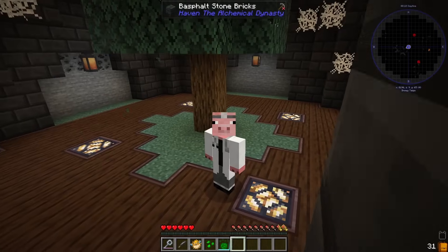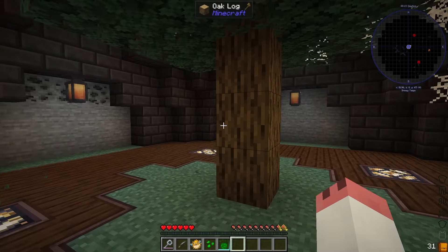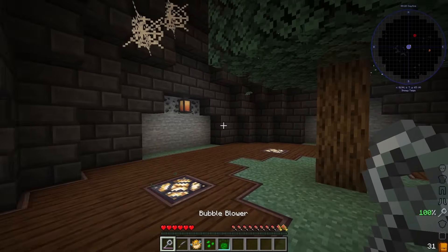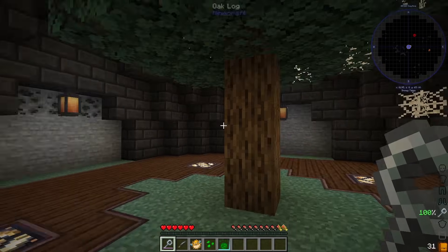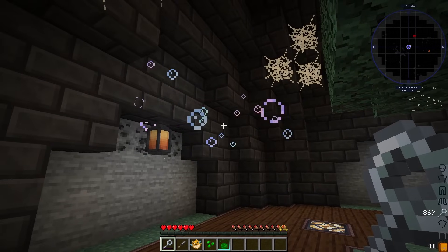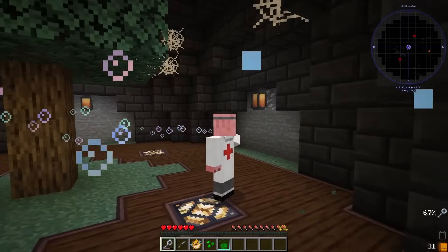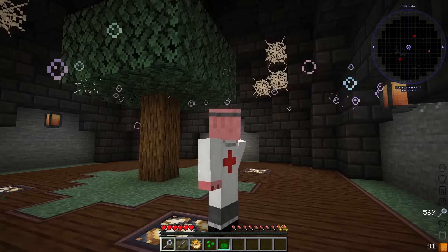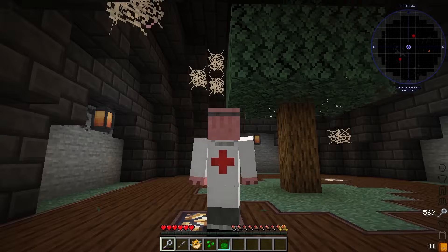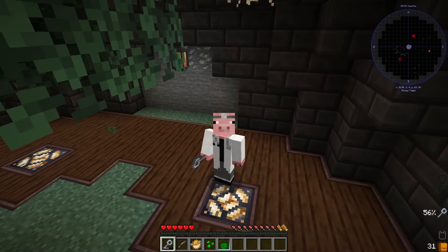We're going to hop back into the other world and give ourselves some of this Essentia spirit. If you spawn into a world and you don't have it, just give yourself one. No one's going to care, honestly. So let's hop back there. We're back to the OG world. Let's do what we all know we need to do first and foremost. And no, I'm not talking about punch a tree or even open the quest book. Ladies and gentlemen, I'm talking about taking out your bubble wand and giving just a couple good blows.